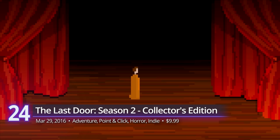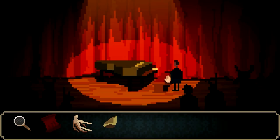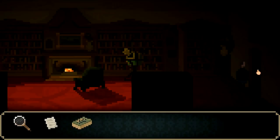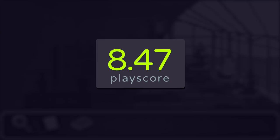At number 24, The Last Door Season 2 Collector's Edition. The second installment of Game Kitchen's Lovecraftian point-and-click adventure, Season 2 not only opened new doors to its seemingly terrifying world, it also introduced a whole new breed of madness worthy of Lovecraft and Alan Poe's influence. This Collector's Edition features four full episodes with extra content for players willing to learn more about its mythos. If you want to get a dose of this indie title, it's advisable you play the first season prior — sadly, it's not available on the Game Pass. It receives a PlayScore of 8.47.